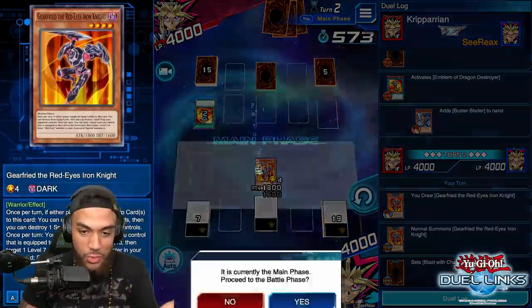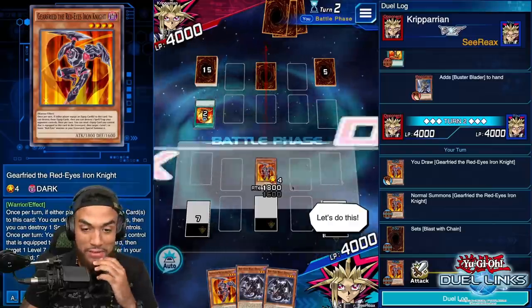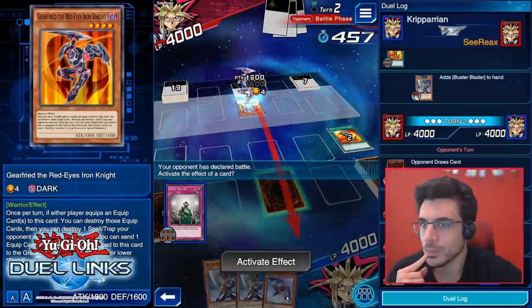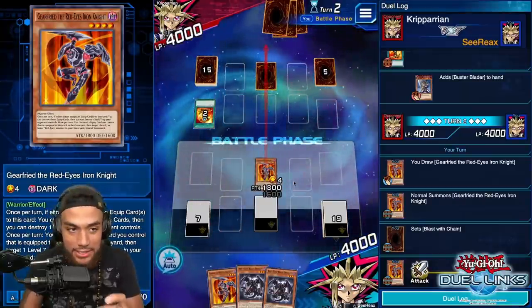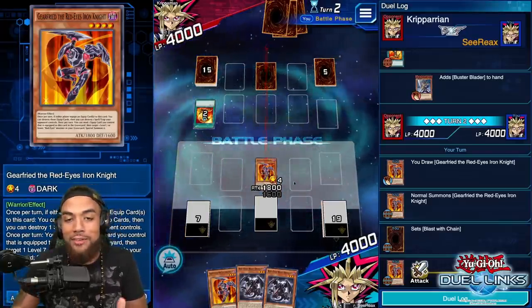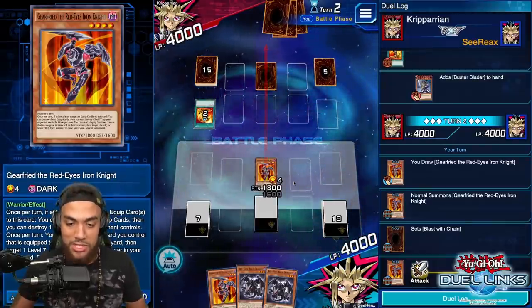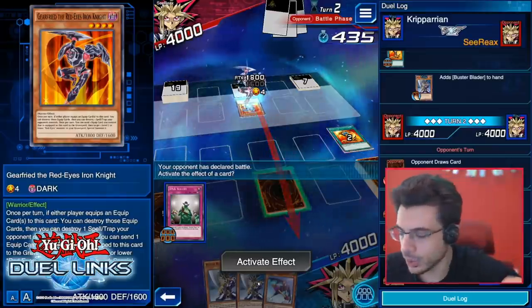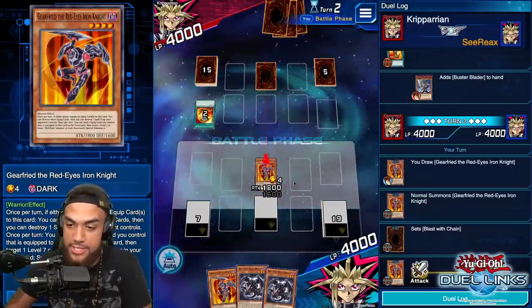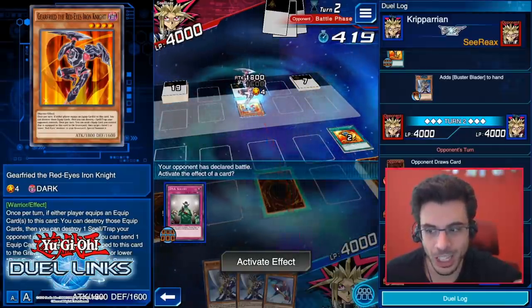If you equip him, I'm going to lose DNA Surgery. That begs the question — what is my face-down card? It's probably not an equip card, otherwise you would have gotten rid of my card already. I'm going to attack you directly. This is where Duel Links separates itself from regular TCG — you have the Destiny Draw skill. If you can tactically work your way around losing 2000 life points, you can pick any card you want. Do you take the 1800 to set up Destiny Draw, or do you protect yourself?